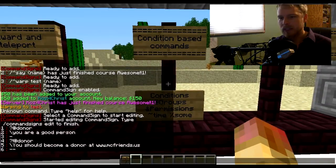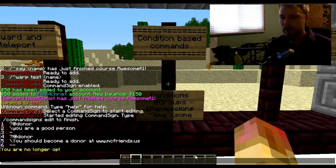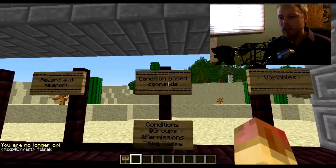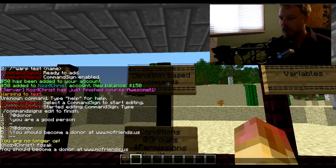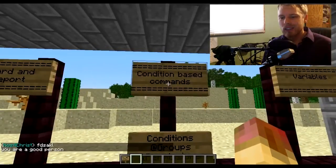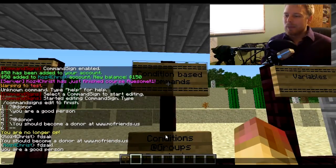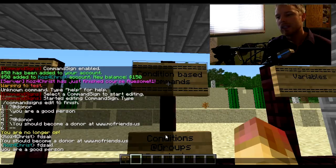Let me de-op myself to show that these still run without op. I'm not an op and not a donor — I'm a member — so if I right-click I get the message 'you should become a donor.' Now I'll set myself to donor with 'pex user [name] group set donor'. Now I've set myself to donor — right-click on it and it says 'you are a good person.' It can get really complex and there's a lot more information on the author's website. If you found this helpful, leave a comment and like below.